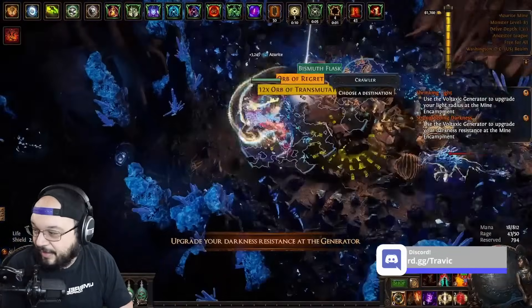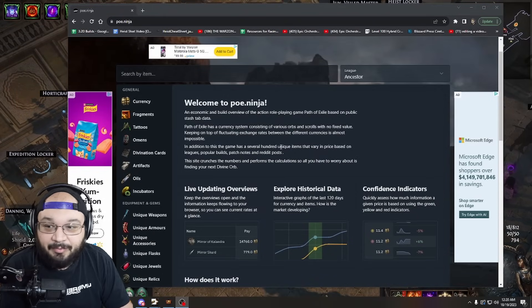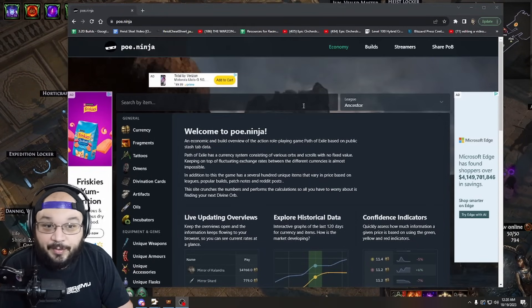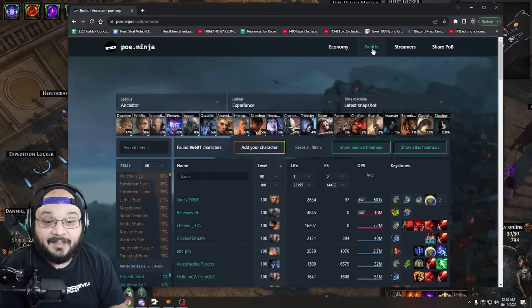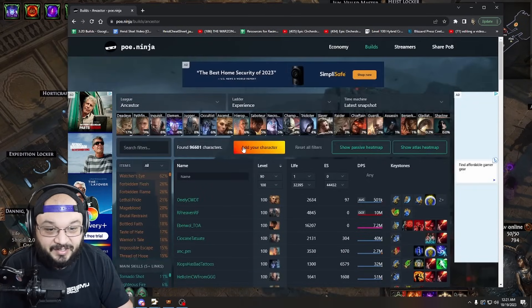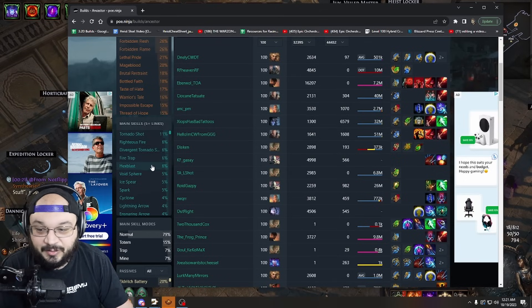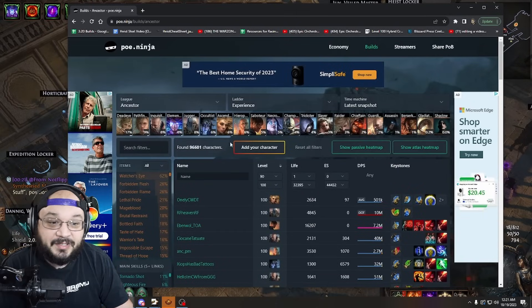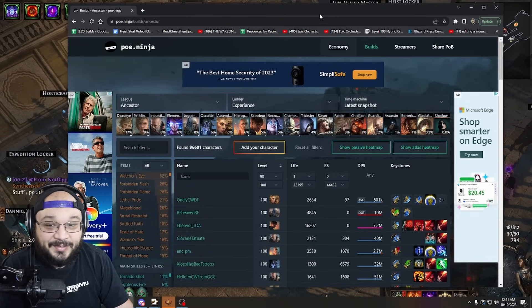Now let's kick over and take a look at POE Ninja. A lot of you are familiar with this site — a lot of people use it for currency tracking. Up on the top there's a button called Builds, and if we click it, it'll show us all the different builds and the percentage of players playing them at various stages in the league. We can see tornado shot, fire, explosive trap — a lot going on. There's also a time machine snapshot feature.